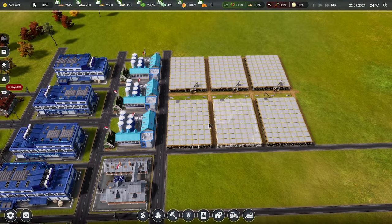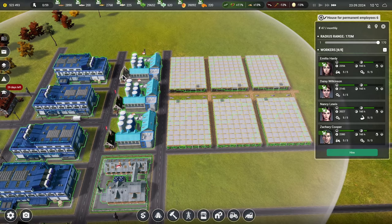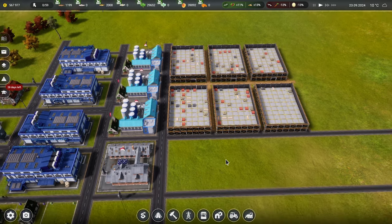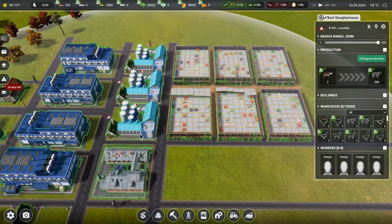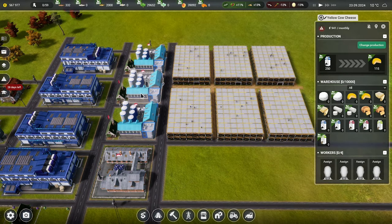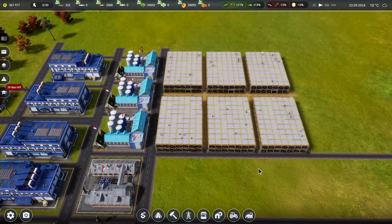We can get 12 people in here - eight I think. So we've got housing for there, here, and here. We'll need four for there, four for there, four for there. Actually these guys can walk over there, so that should be fine.